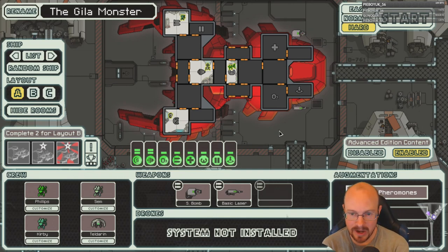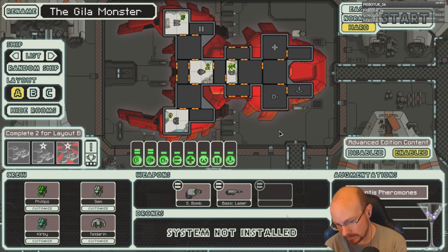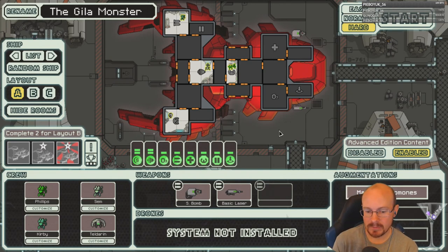Educational stream on the Mantis A. The reason I love boarding ships is because you get higher rewards from boarding, killing off all the crew. The dangers are certain ships are immune to boarding, like auto scouts. And certain ships, like Zoltan Shield ships, if you run into them in Sector 1, can be really rough for boarding ships — especially Mantis B, which doesn't have a weapon to get through their Zoltan Shield.